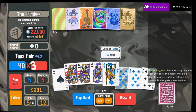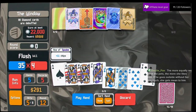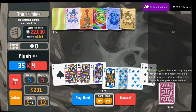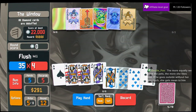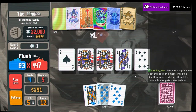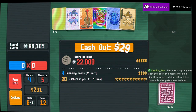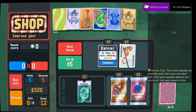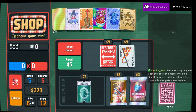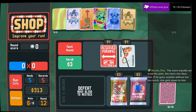I just want two pair. 40 times 3 versus 35 times 4 — they're equal. I'm liking that I'm able to make consistent hands that score 96,000. Considering the final boss is only 100,000. Rerolls cost less — huge.